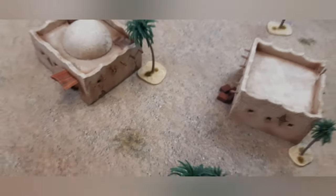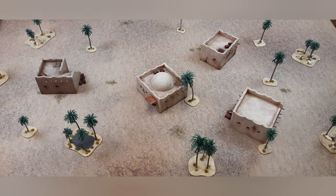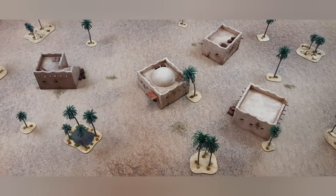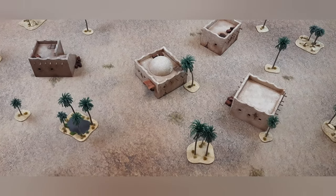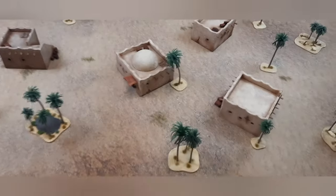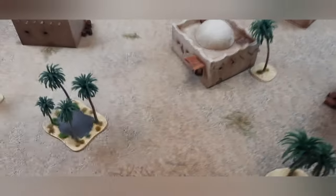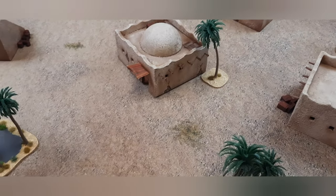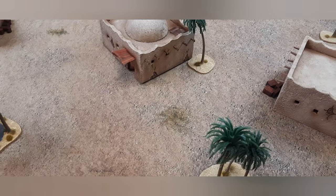We've also got a new mat — proper desert — because the other one we used was a fancy 40K thing. Jason's army is all the way over there. Jace just stuffed his face with a donut. We'll come back at the end of turn one because it's just basically us coming on, running or maybe getting the odd pot shot in.